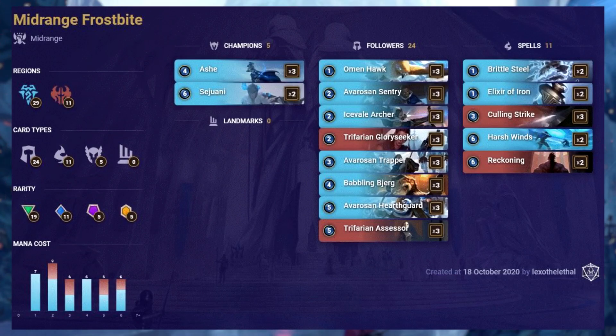This is the deck we love to hate, and it's back — midrange Frostbite featuring Ashe and Sejuani. It features cards mostly from Freljord but also contains 11 Noxus cards, which work hand-in-hand with high-powered cards and the Frostbite mechanic. This deck has quite a varied mana cost, with 6 cards at every mana value from 3 to 6.